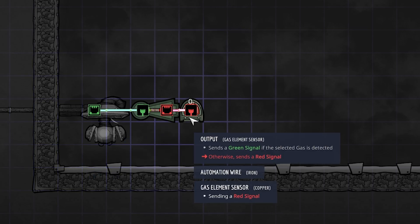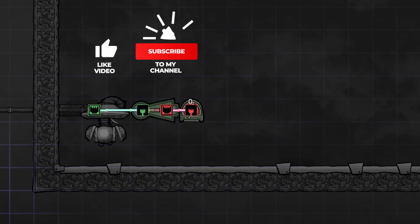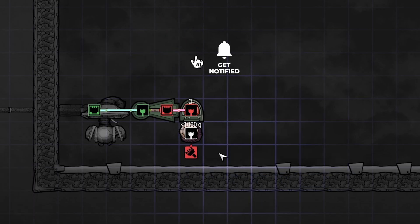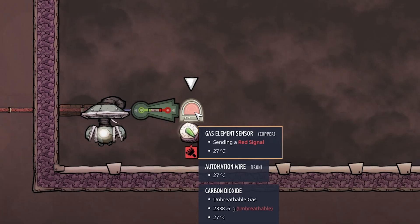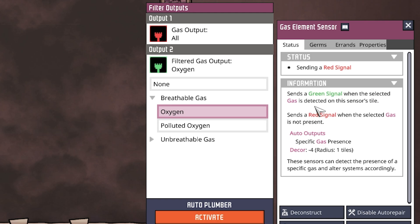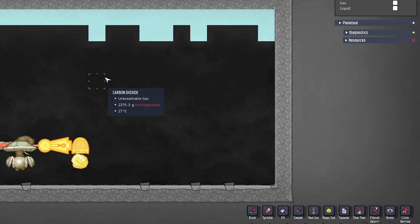In the automation overlay we can see a gas element sensor on the right, then a NOT gate, and then a gas pump. The gas pump goes into a pipe and the pipe goes all the way into space. For right now let's take a look at the gas element sensor — we can either use a gas element sensor or, under automation, an atmos sensor. Both work.